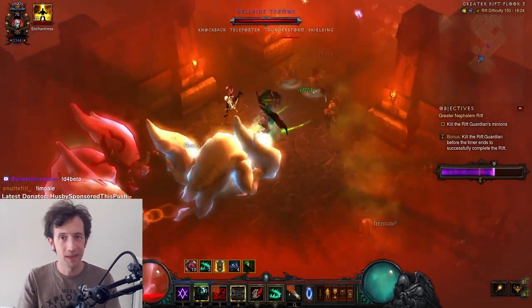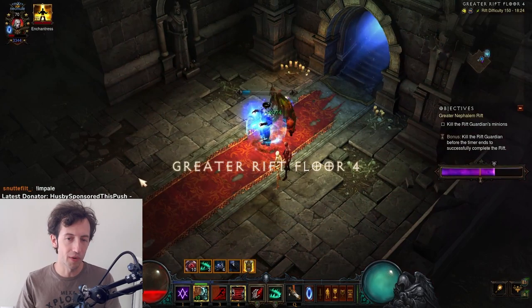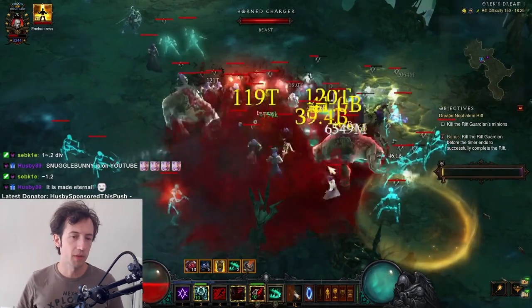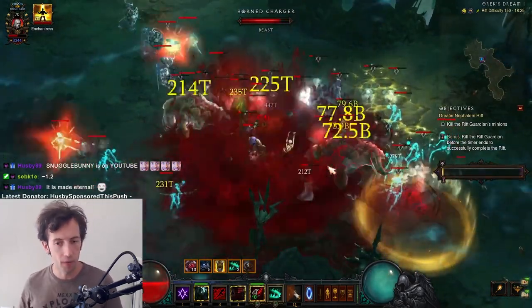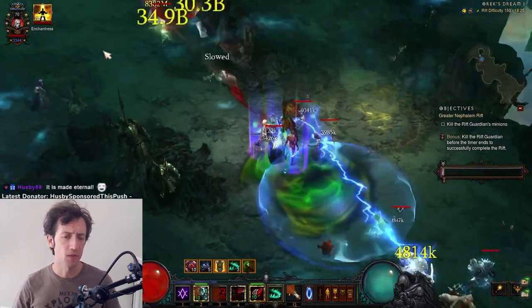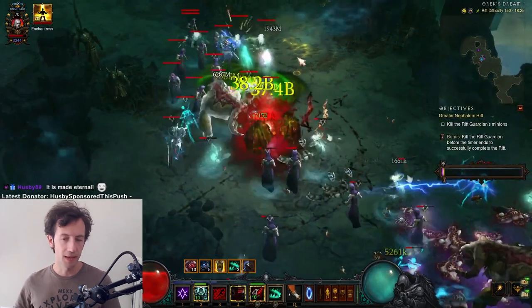Unfortunately, despite this really huge lead, I was running for two minutes straight and went to floor four which was another terrible map, so this was a leaf game. Generally on this build you want to have at least a power pylon or two other random pylons to kill the boss.